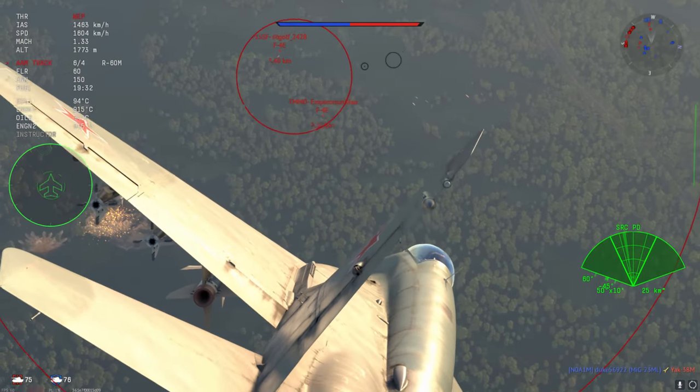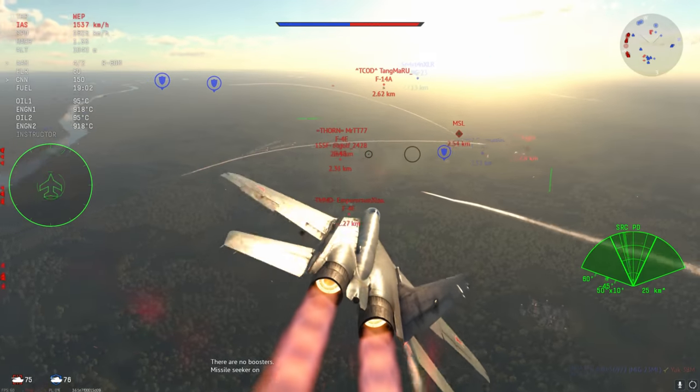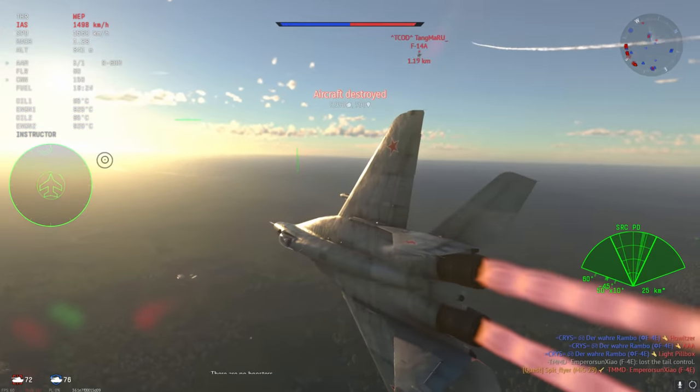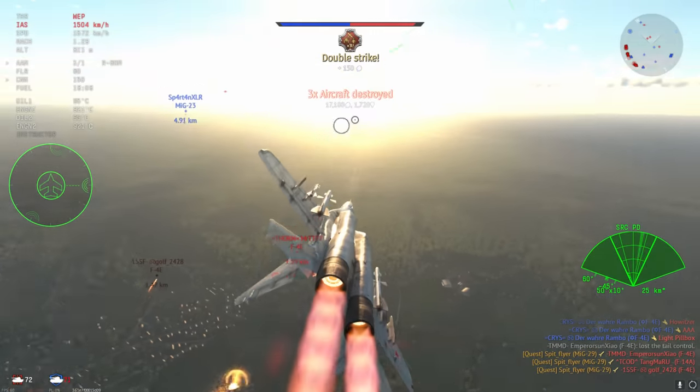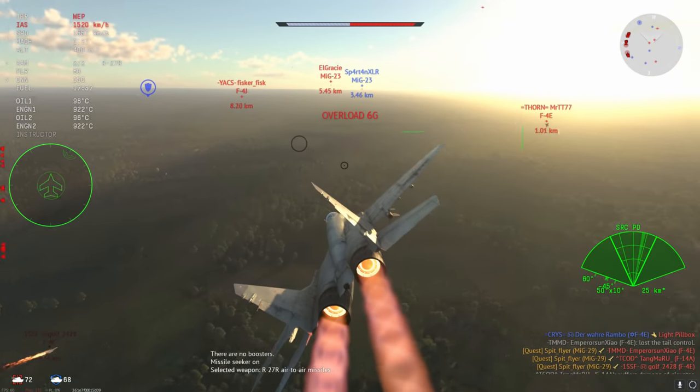The R-27T is the IR-guided version of the R-27R, which is fairly straightforward to think about. The other thing this plane has is a radar, and the radar is probably — I would say it's a little disappointing to be honest.